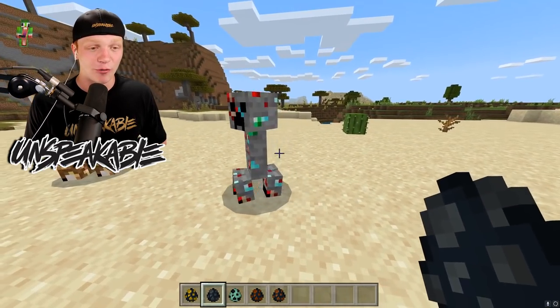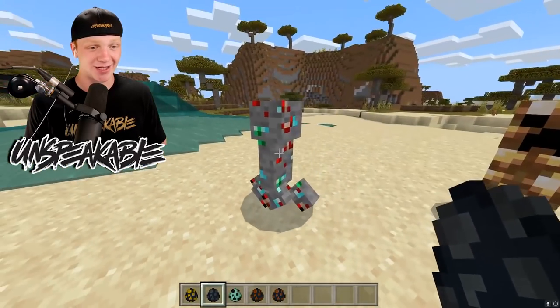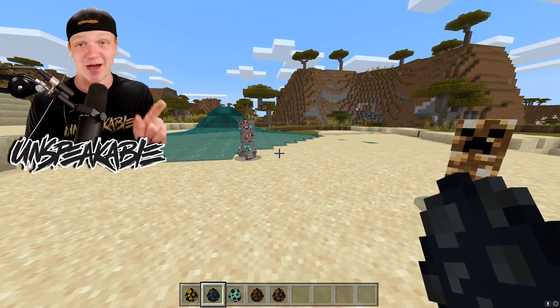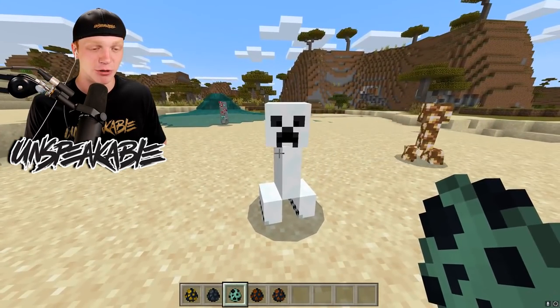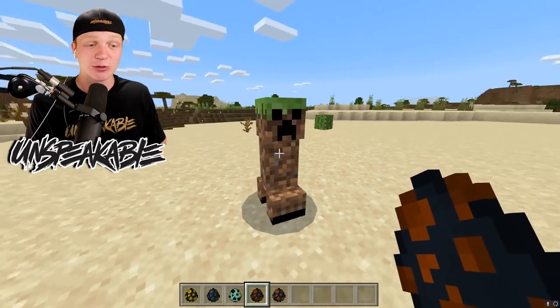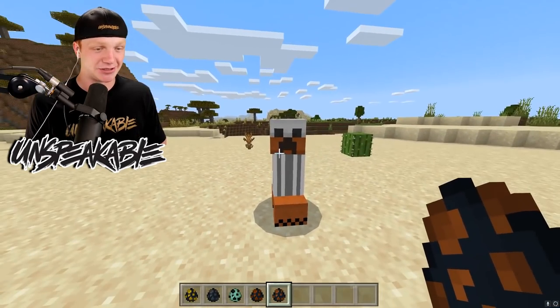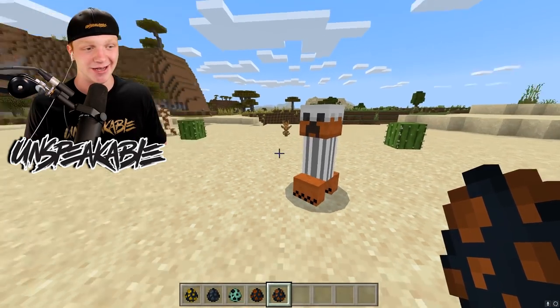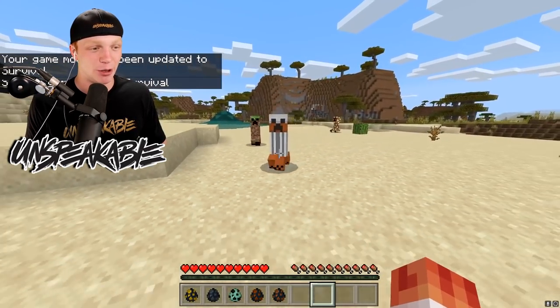Next, we have the Ore Creeper, which apparently will explode ores - very interesting, and that is honestly a very good creeper to find. We also have a Snow Creeper which will explode snow whenever you get near him. We have an Earth Creeper which will explode earth. And then we have a Cake Creeper, which looks like a cake and it's just weird - he will give you a cake when he explodes. Let's go ahead and go into survival mode and watch all of these guys explode.